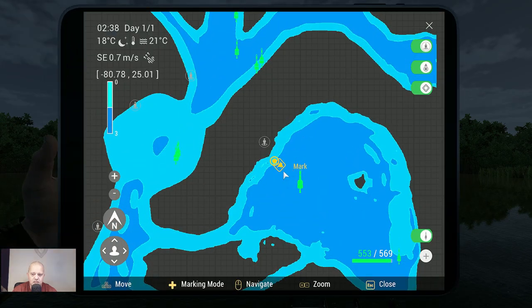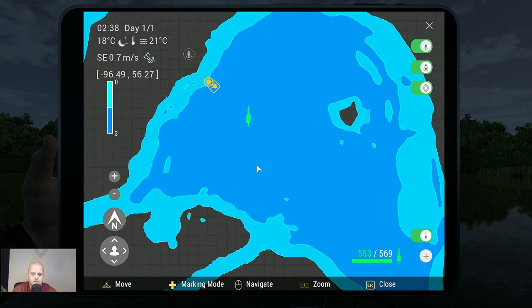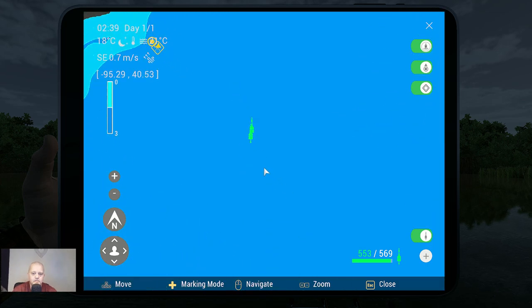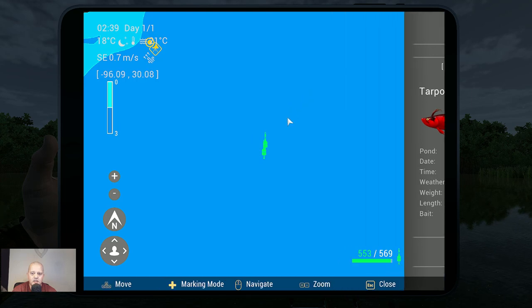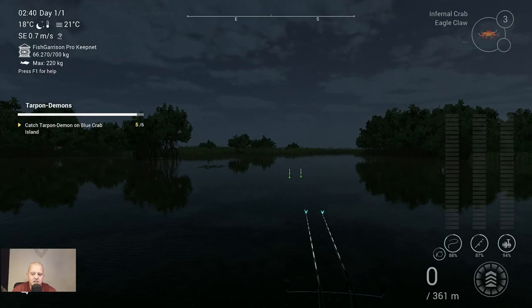Let me share the markers with you. Zooming in — this is marker number one: tarpon demon at minus 92.51, 34.95. The other rod is also ringing, and that one is at minus 92.70, 33.81. Now you've got both markers.